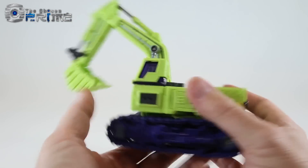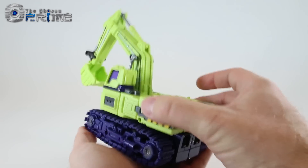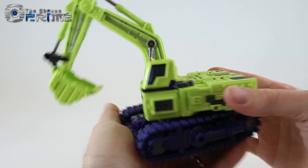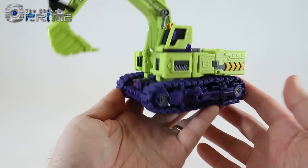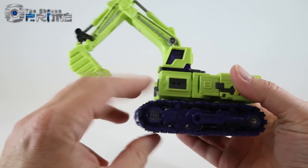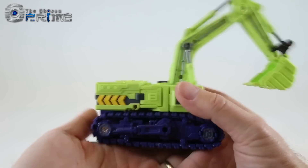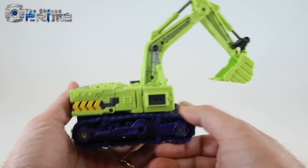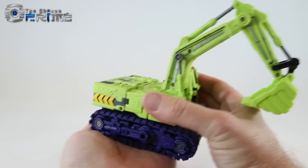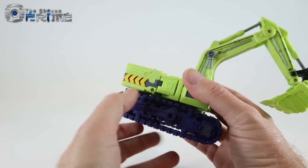By default he can't spin due to locking pegs on the back, but if you want to, you can unpeg these locking pegs and then have him rotate on a ratchet, kind of like the actual construction vehicle and the G1 toy. He also has working treads on both sides — they're individually linked and have gears. The treads are a rubberier kind of plastic, almost like tires. They do stick and have friction to them, and you can see that they do fully run, with a piston mechanism in each leg that keeps them stretched.